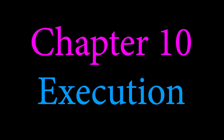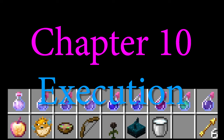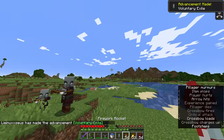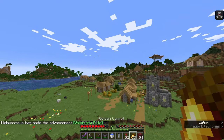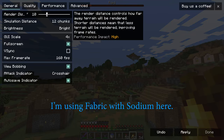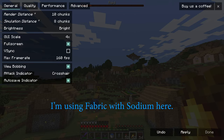Now we get to the most exciting part — the execution. Basically, we're going from the longest to the shortest effect. Throughout all this, you need to make sure that you have lost at least 2.5 hunger bars and are still able to sprint. Start off by killing a banner guy at the outpost — if you see a second one, put it in a boat. Then head to the nearest village, turn down the render distance and simulation distance to limit the boundaries in which the raid can spawn.